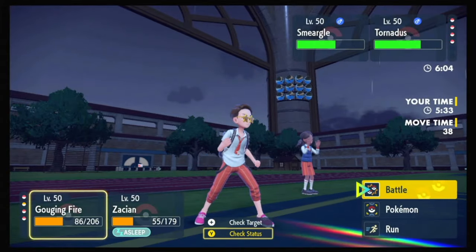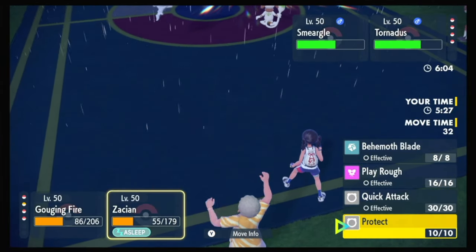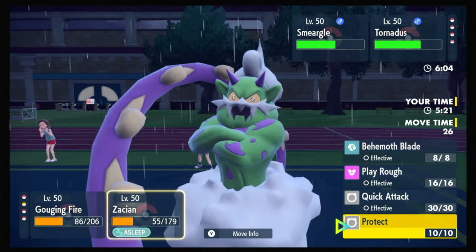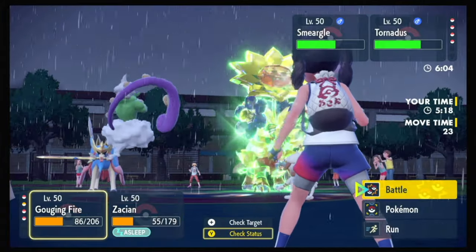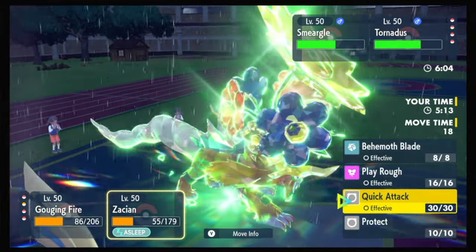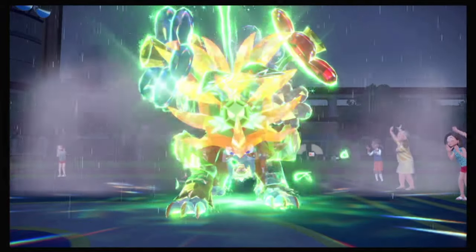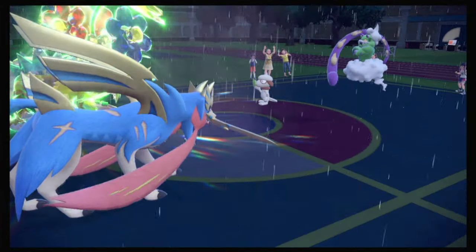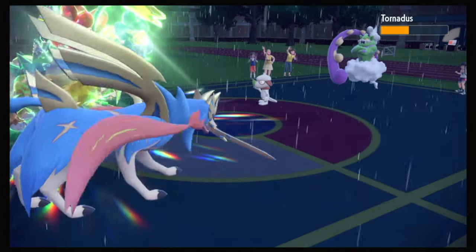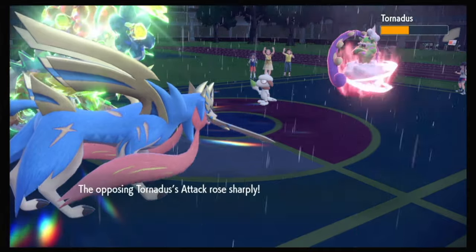It's the last turn of rain. Bulwark. Because if I protect, next turn they can Spore Zacian. But I can Quick Attack Tornadus — that's not going to KO. Zacian, I needed you to wake up! There you go — mega crit this. Yeah, that didn't do enough. Plus six Tornadus. I get it, that's a problem.